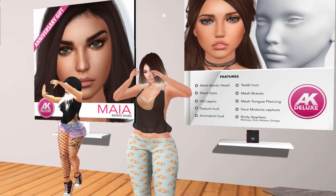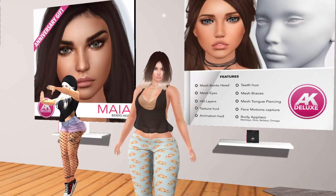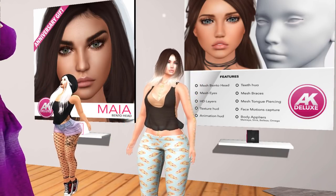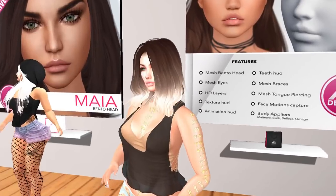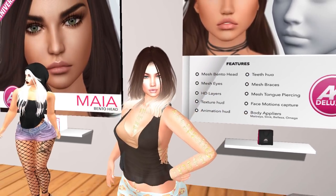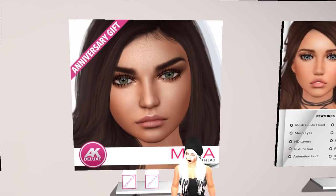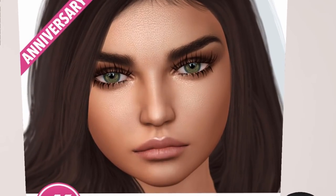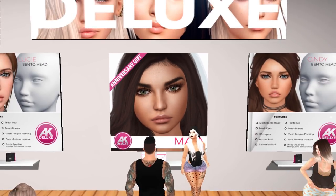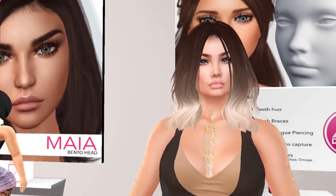Hey guys, I'm gonna be a little faster about this. Akeruka has a really cool deal right now — to join the Akeruka group costs you 150 lindens and you will get a bento head. Look at this, it actually looks cute. I'm gonna get it because I'm already in this group, but if you wanna come to Akeruka, just join the group and you'll get this. 150 lindens — I think it's worth it. I'm gonna go try it now and show you how it looks, the head and the look. Let's go.